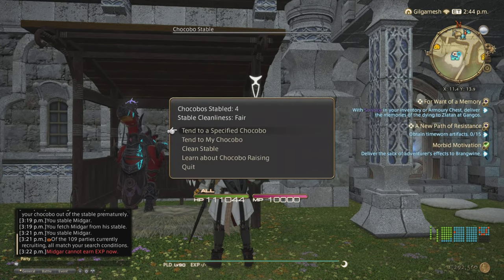Now pay attention to the stable cleanliness. If it's fair, that means it doesn't need to be cleaned. If it's poor, definitely needs to be cleaned. If it's excellent — which is like sparkle — that means it's the highest experience points you'll gain for your chocobo when feeding. So make sure that thing is clean. You can get stable brooms at the Hunt Bill Master — that will give you one for a cost to clean your stables, or you can craft them yourself.